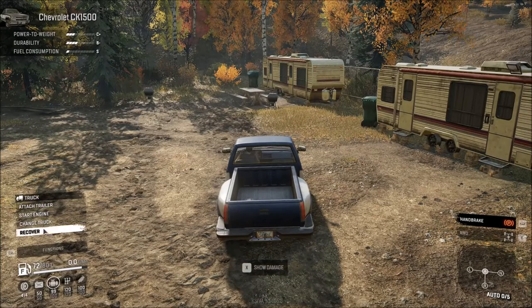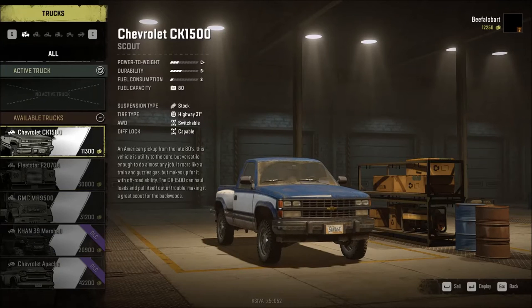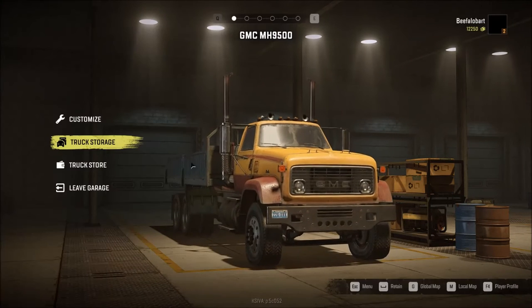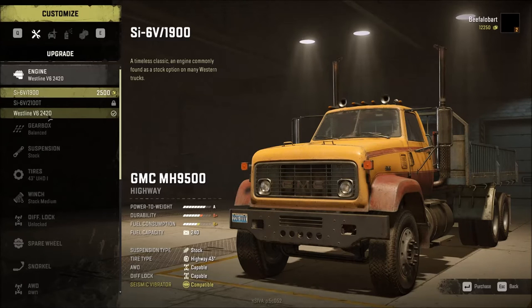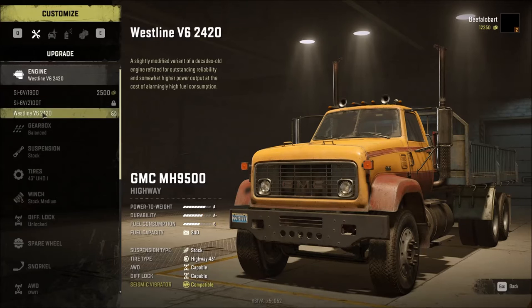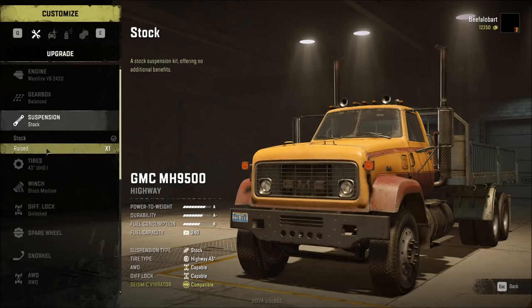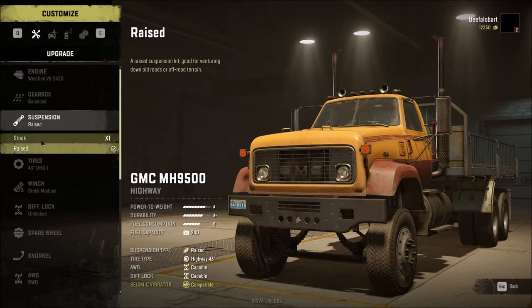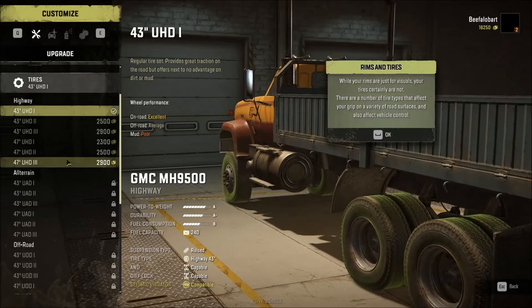If we look at our truck storage we now have these three trucks — though two are DLC trucks. Go back, hit Deploy, then Customize. We don't have a whole lot of options to work with. The only engine available is actually worse than what we already have, so we'll keep it. No gearbox options. For suspension, we did pick up a raised suspension — go ahead and install it, then sell the stock suspension for 4,000 credits back. For tires, we don't have much to work with.